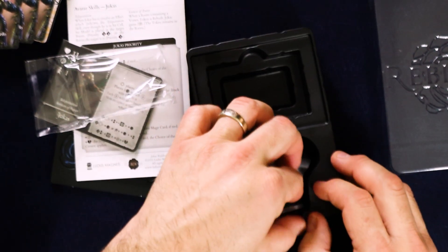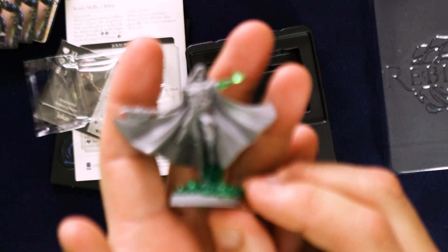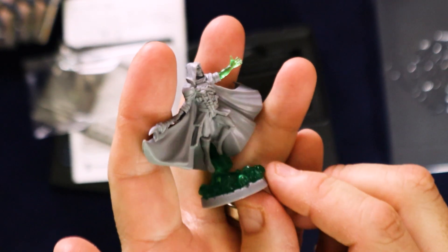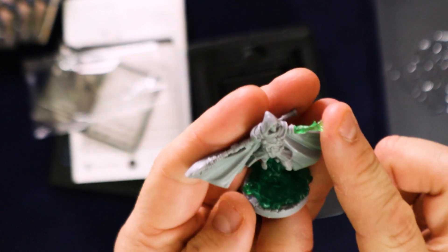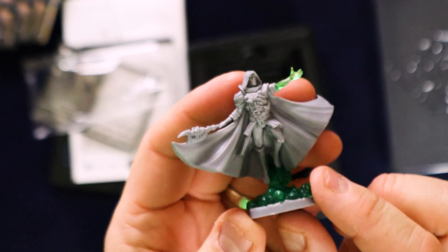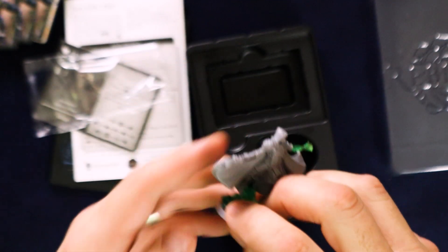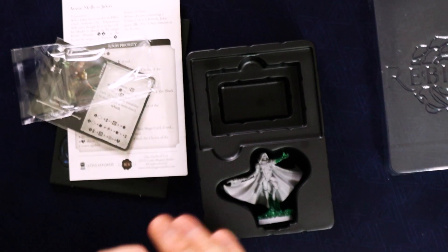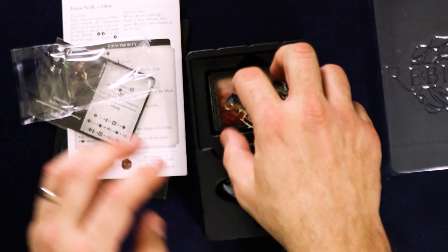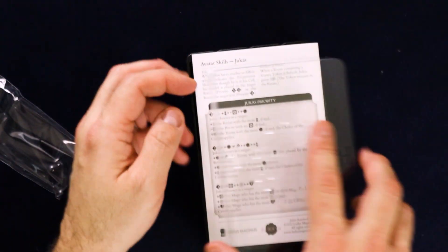There's a silica gel pack. Then we have the model himself. This guy's cool because he has clear plastic parts — his hand is clear and he has got crystals and stuff at the bottom, probably to signify some kind of magic happening. Very cool looking model. So that is the Kickstarter exclusive that, at least to my knowledge, is not going to be available anywhere else, although you never know.